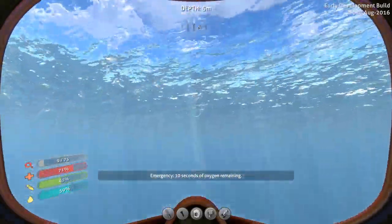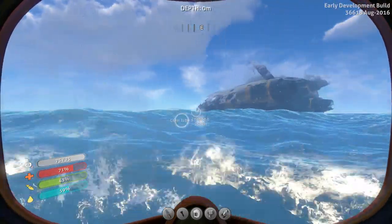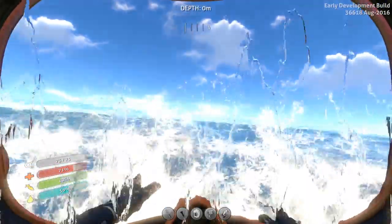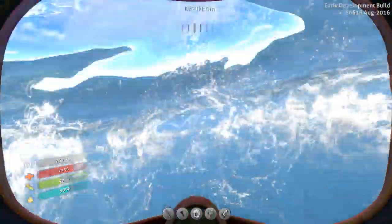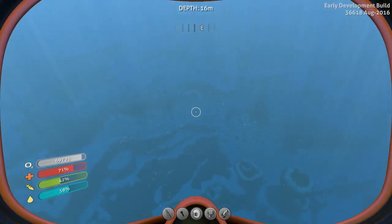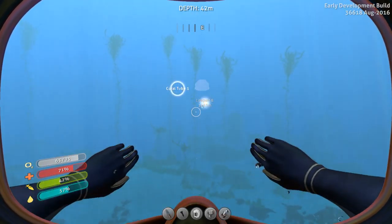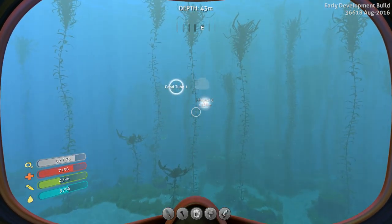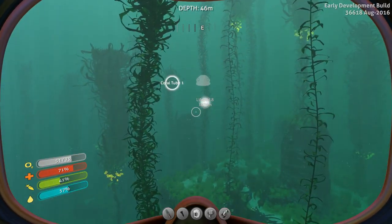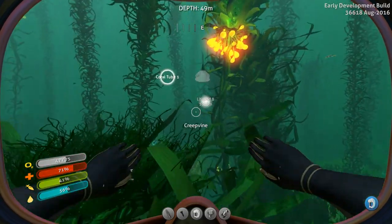Ten seconds of oxygen — that's why I'm swimming. We need to make that battery charger so these issues are no longer a thing. Life Pod 8 is a good ways away — that's the one we accidentally swam to at the beginning of the episode. That giant piece of ship — if you can find it — is a good place to find the battery charger and the drill arm. Some of these fragments have moved around, but you can always find the technologies in the same general areas. You can always count on the battery charger being in or near that giant piece of ship.